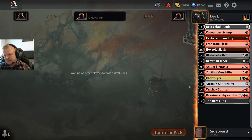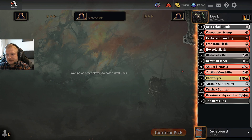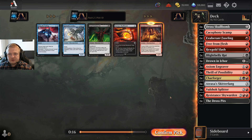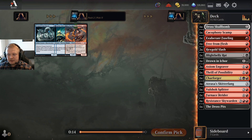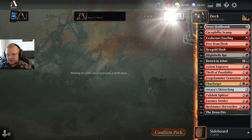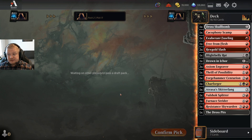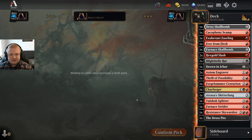It's a 2/3 menace but I like it more in a red-white deck where I can get good benefit out of the abilities. It's mostly just going to be a 2/3 menace for three — not that great. I got a Furnace Trader; I'd maybe play the Skull Bomb in this deck too, but the Trader is just great. I can have another five-drop here. I'll take the three-drop — I only have about three black cards in the deck plus the Skull Bomb, which is kind of black.